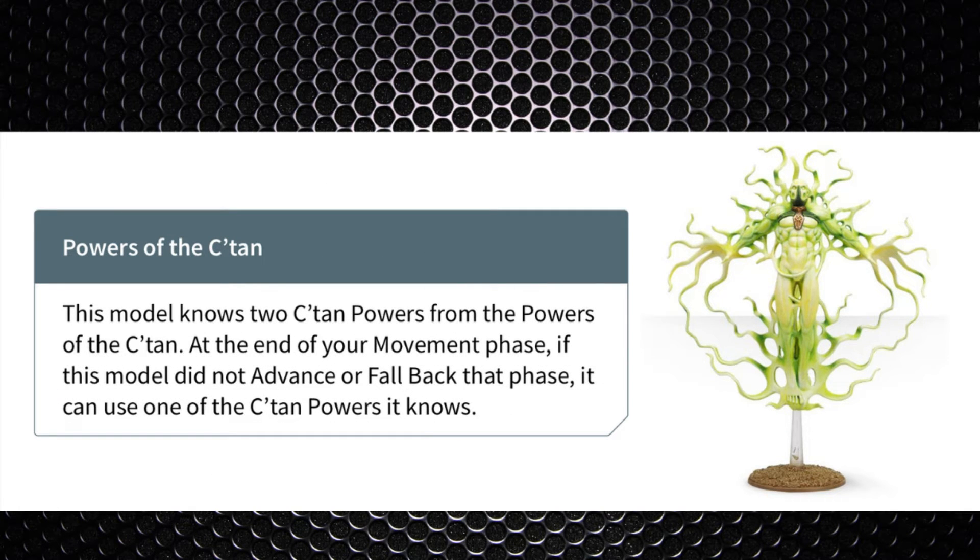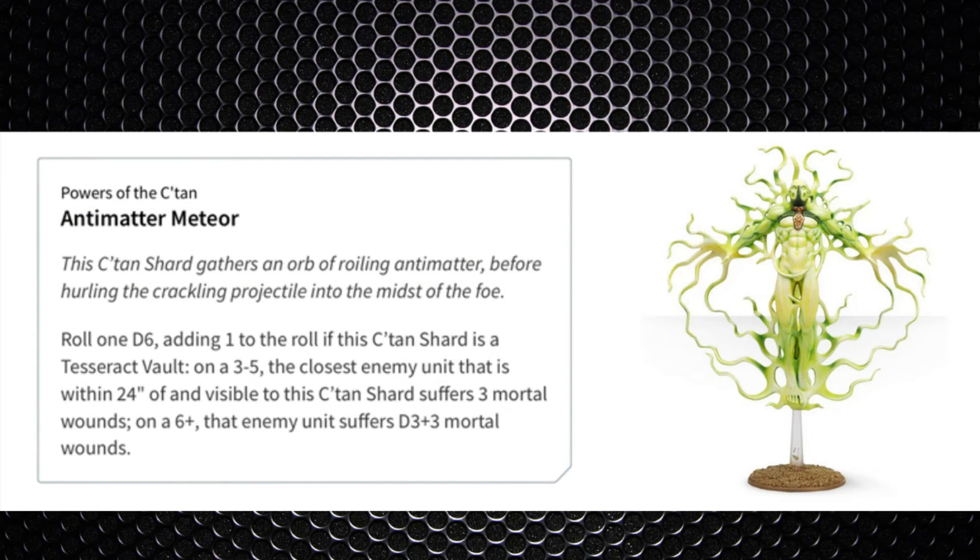As for C'tan Powers: the model knows two but can only use one per turn — unless you take Cosmic Tyrant — whereas all other C'tan Shards can use two per turn. There are six power options. The first is Antimatter Meteor: roll a d6 — on a 3, 4, or 5 the closest visible enemy unit within 24 inches suffers 3 mortal wounds; on a 6 they suffer d3+3 mortal wounds, with a potential maximum of 6 mortal wounds. It's virtually like casting Smite and is one of the strongest options.